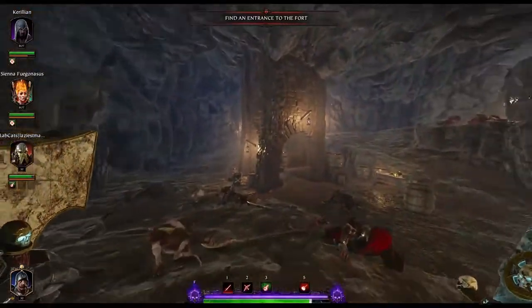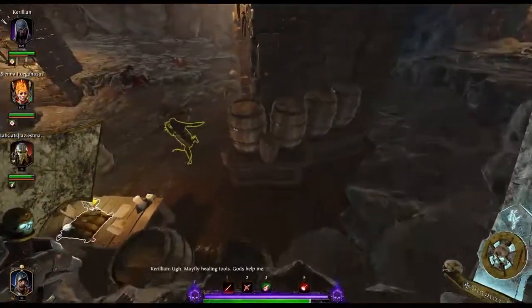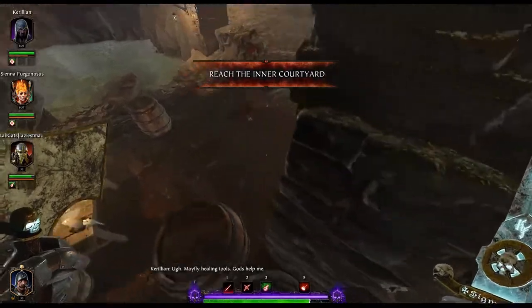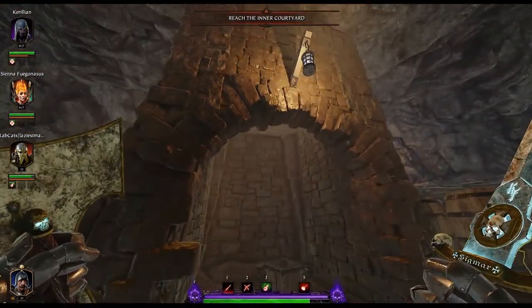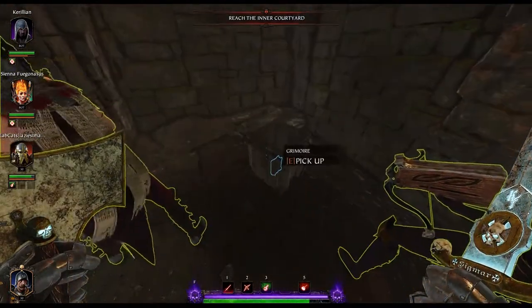Here's your second Grim at the elevator right underneath the keep. Come up here, jump onto these barrels, crouch down and pull that lever. It will send the elevator back up the shaft and reveal the second grimoire in the box below.